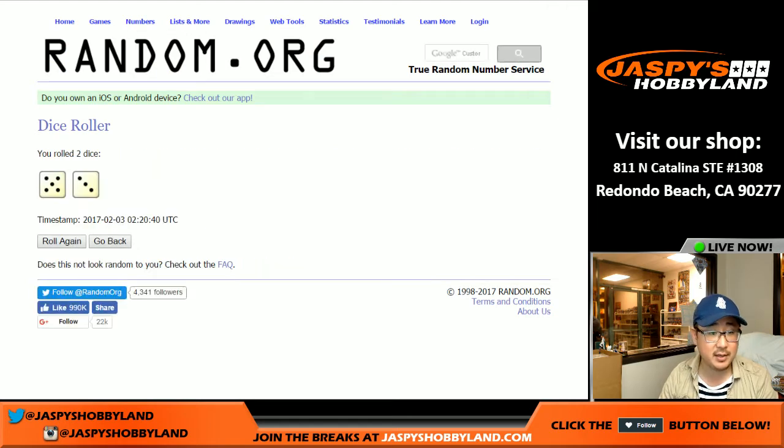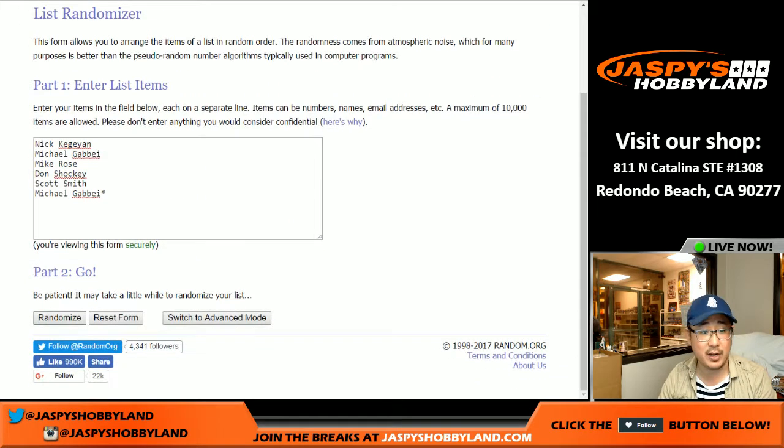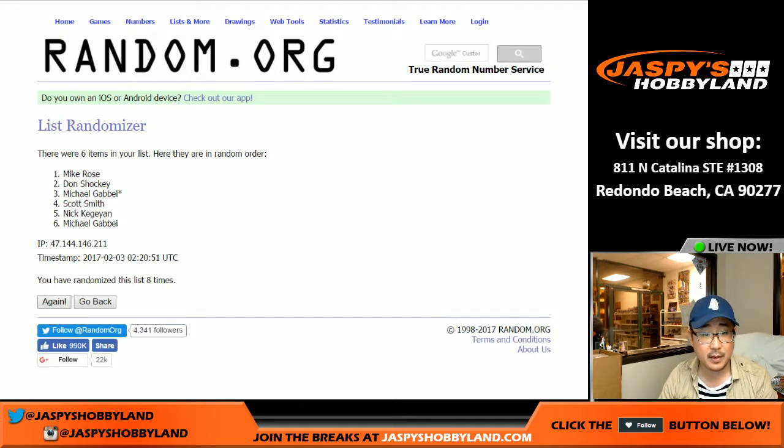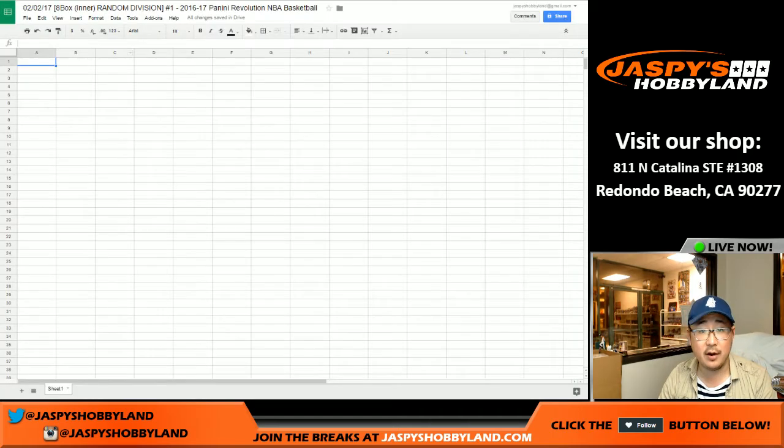Let's randomize each list eight times — five and a three, eight times. One, two, three, four, five, six, seven, and eight. Mike Rose in the pole position and Mike G with the last spot there.